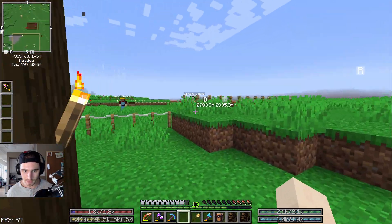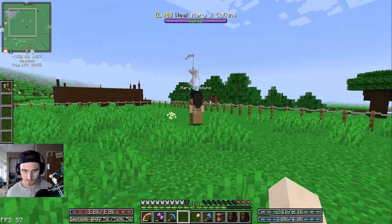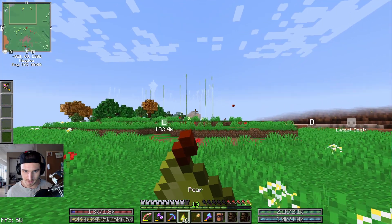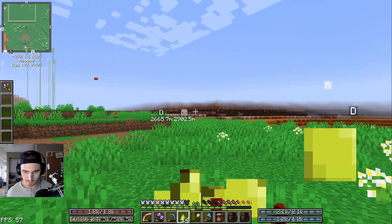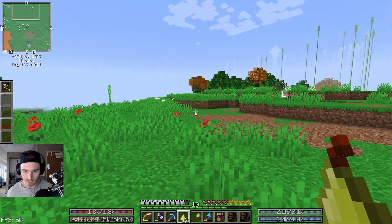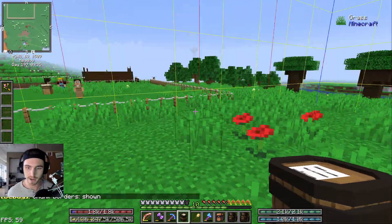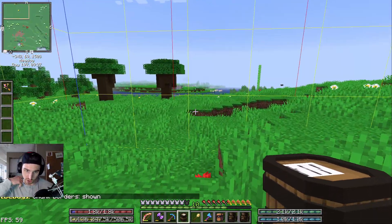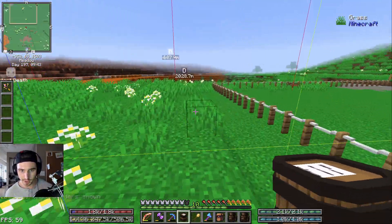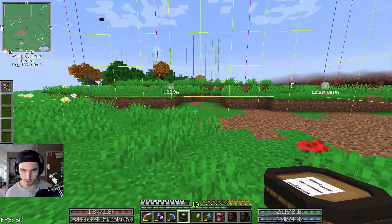Maybe it falls under the citizen type of building. We're going to head over here where I've got sort of a little area laid out. If you hit F3 and G at the same time, it brings up this chunk grid and you can tell where the center of a chunk is.